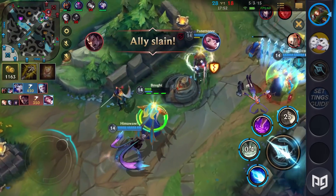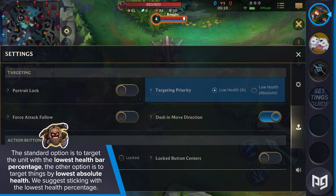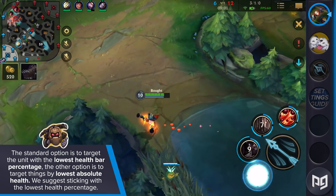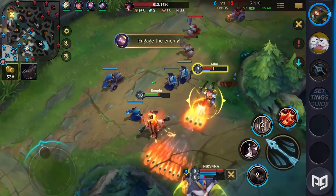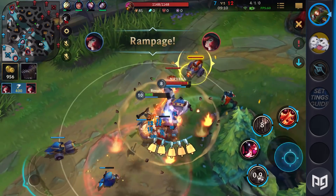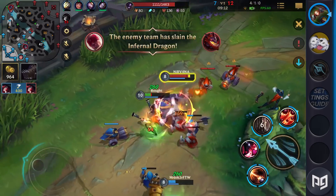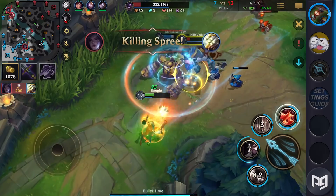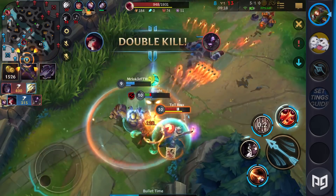The next option is target priority. The standard option is to target the unit with the lowest health bar percentage, which means you'll hit whatever is almost dead. The other option is to target things by lowest absolute health, which means you'll target whatever has the literal least health. Absolute health would always make you hit the enemy Annie instead of a Malphite, even if the Malphite was at 50% HP. Between these choices, we suggest sticking with the lowest health percentage. If you want to focus on specific champions, you should use the champion portraits instead of relying on the game's decision making.